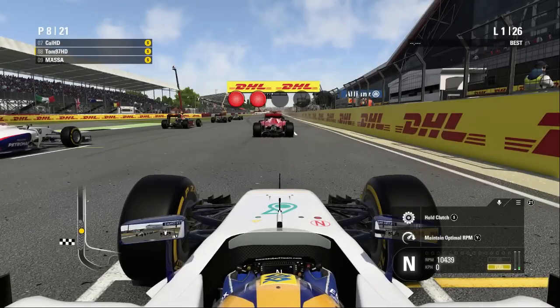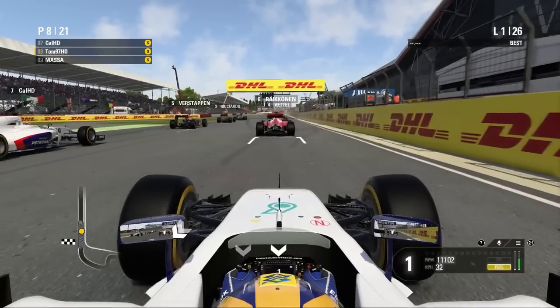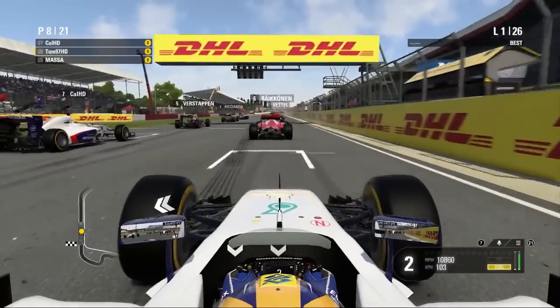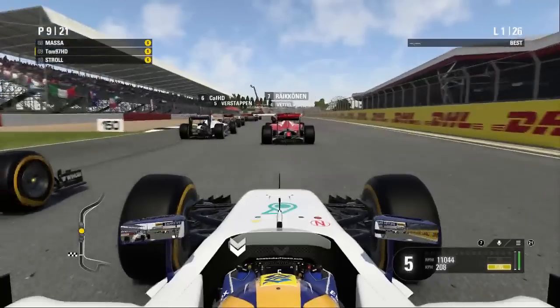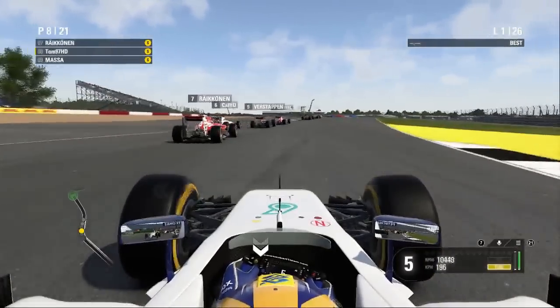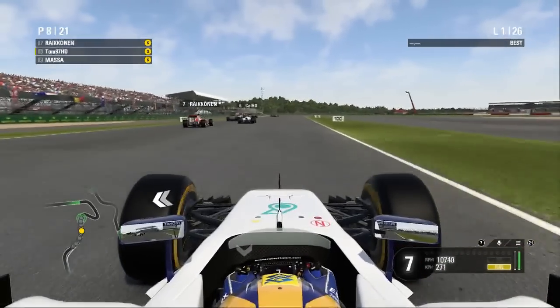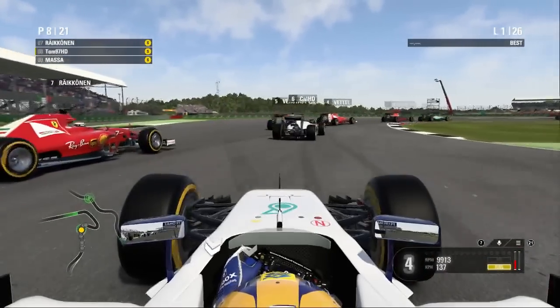Here we are on the grid. Red lights for Silverstone. Lights out and away we go. The Ferrari hasn't gone anywhere at all. Good start from Perez. I've got Stroll on the outside — a bit squeezed there to the apex. I've been squeezed by Verstappen. Stroll's still on my inside. Hopefully we don't have any calamities like last time.